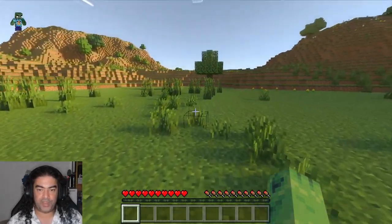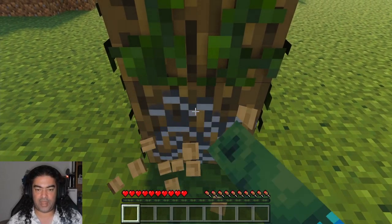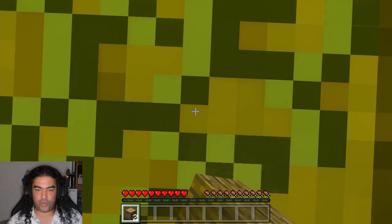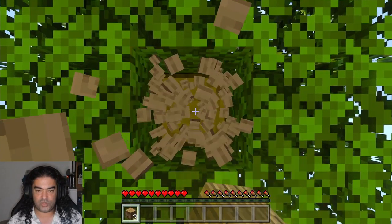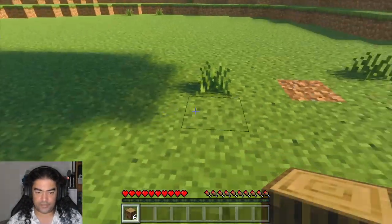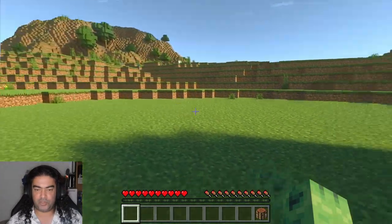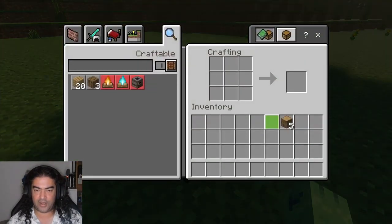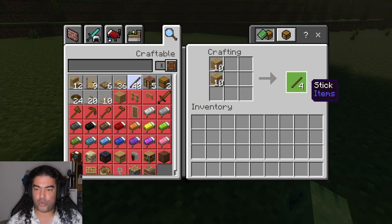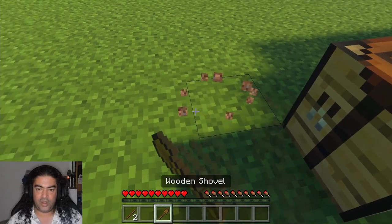The first thing we're going to do is the standard Minecraft punch wood, because we need tools. There's no super special thing I do differently — the first steps are the same as everyone else: punch wood to get together enough tools to start digging a hole with the appropriate tool, which is going to be a shovel. I assume you know enough about Minecraft to build basic things like a crafting table and a furnace. If not, you can still follow along — pause and rewind if needed.